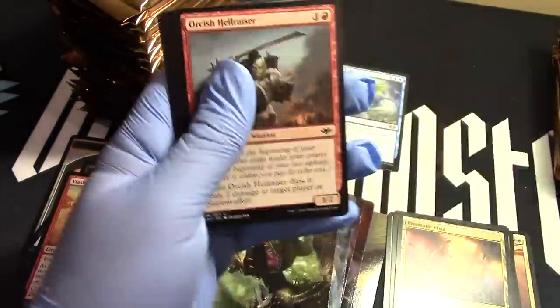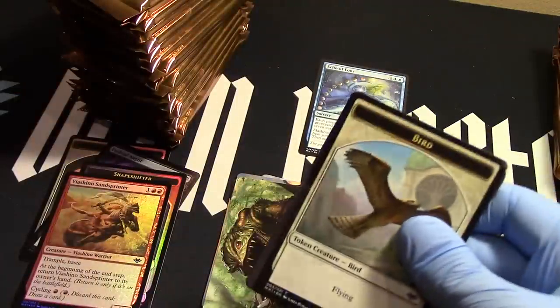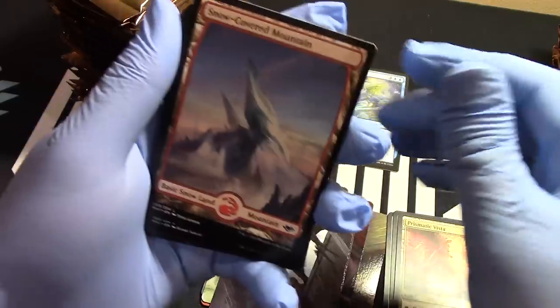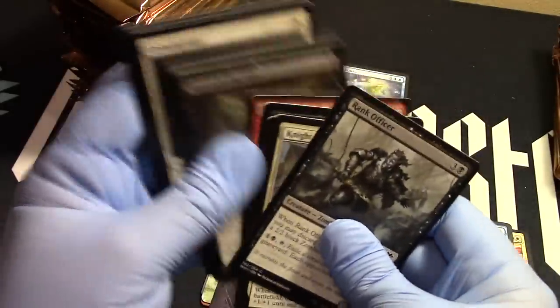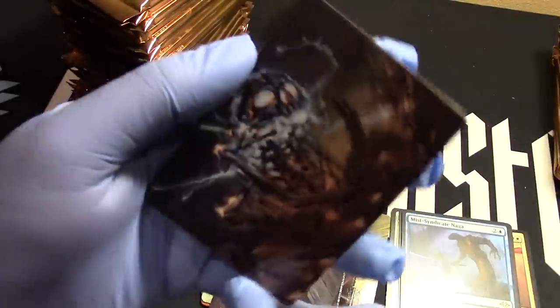Scale up. Lava Dart. Prismatic Vista. Bird. Snow-covered mountain. And our Naga — gotta have our Naga. Without our Naga, what are we going to do? Shapeshifter — yes!